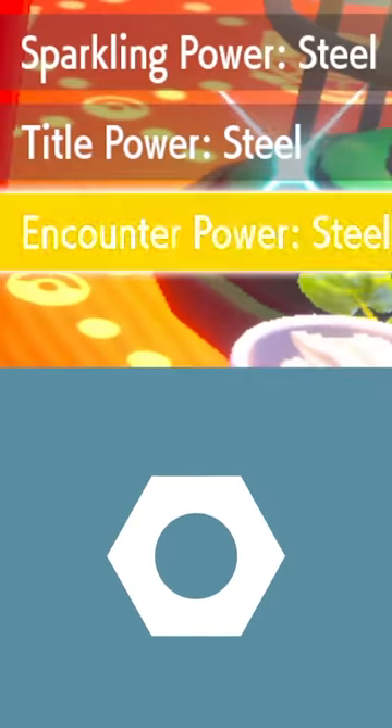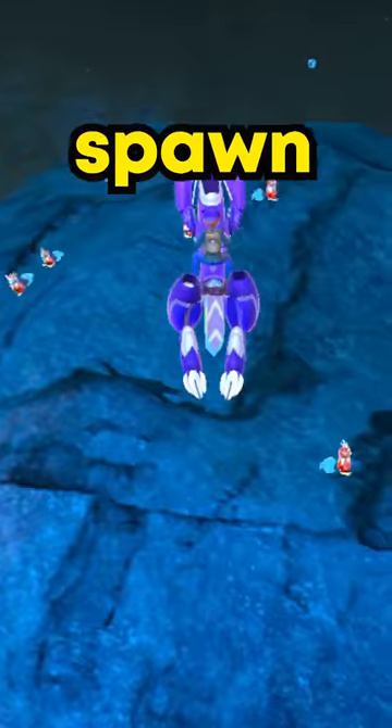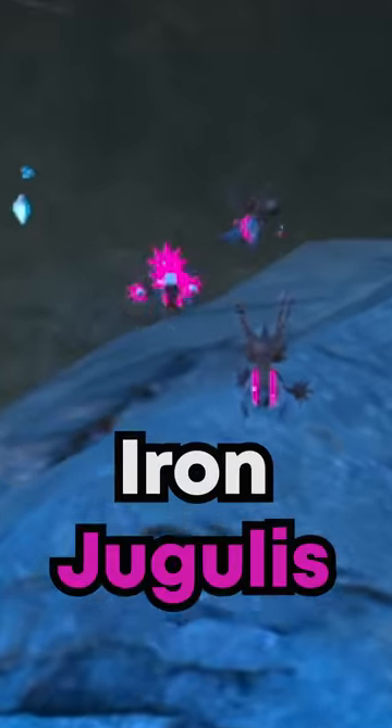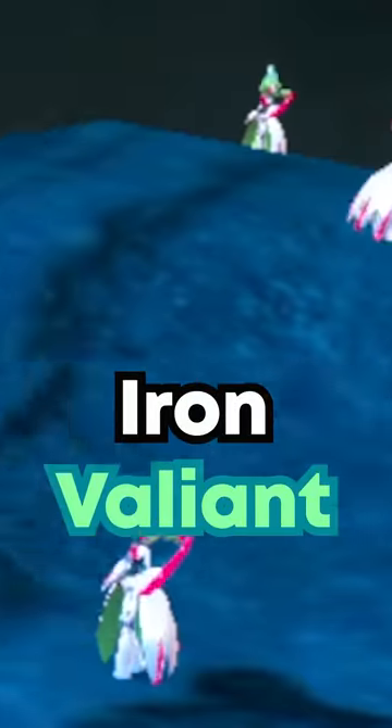In Pokemon Violet, Steel Sandwiches spawn Iron Treads, Ice Sandwiches spawn Iron Bundle, Electric Sandwich spawns Iron Hands, Dark Sandwich spawns Iron Jugulus, and Fairy Sandwich spawns Iron Valiant.